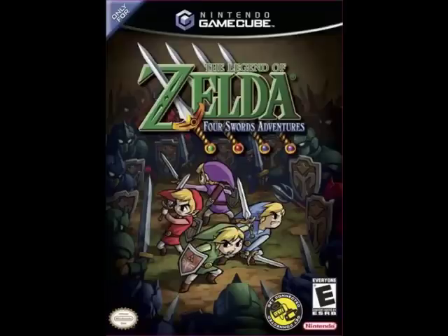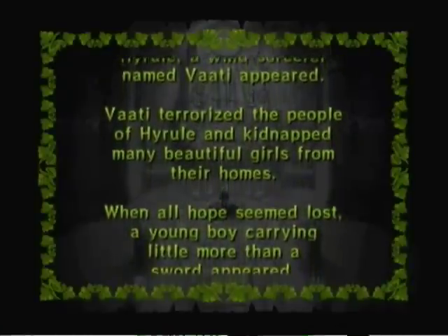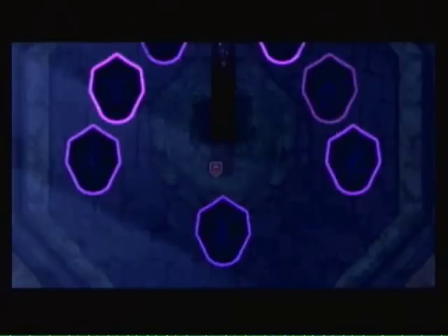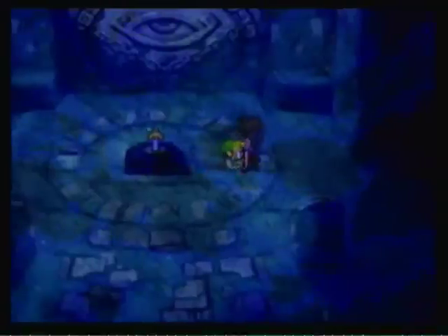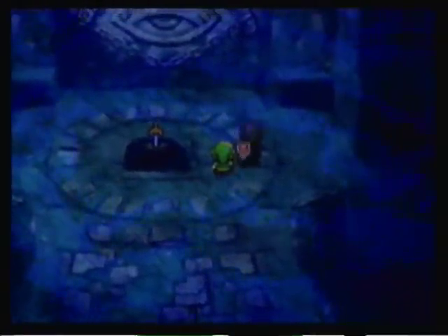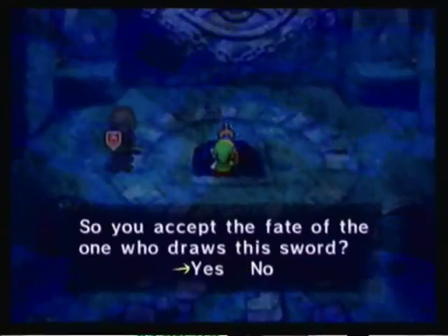Four Sword Adventures was a full game, so my expectations were much higher. The game begins with an intro telling of how many years ago a young hero drew the Force Sword and destroyed Vaati. But now, dark ominous clouds are covering Hyrule. Zelda takes Link to check on the seal that guards the portal to the Force Sword Sanctuary. But Dark Link escapes from the portal and kidnaps Zelda and the six maidens holding the seal. Link follows Dark Link into the portal and is brought to the Force Sword Sanctuary. As you approach the pedestal where the Force Sword is held, you will see Dark Link hopping around. If you go to the pedestal, it asks if you want to draw the Force Sword — answer yes, and you will be split into four Links, each with a different color.